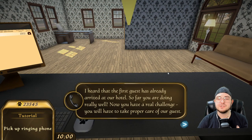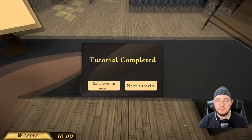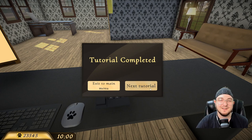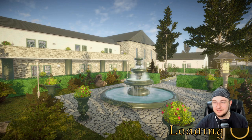The first guest has already arrived at our hotel. So far, you were doing really well. Now you have a real challenge — you will have to take proper care of our guests. Gather your strength before tomorrow — you will need it. Someone needs to go through this and redo the translation, or they need to check their spelling.